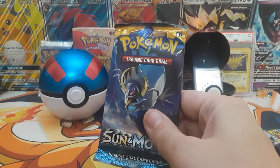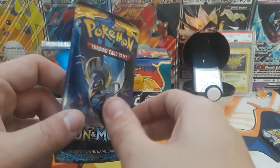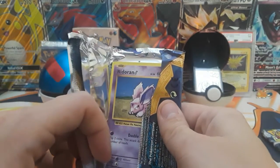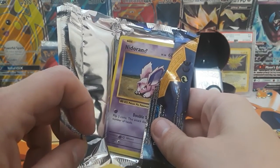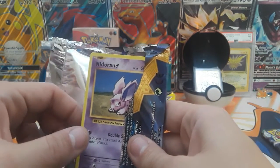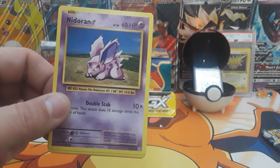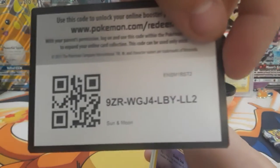Okay guys, I was opening up this Sun and Moon base set, and in the middle of opening it I look inside and look what's the first card — it's an Evolution card in a Sun and Moon pack. We have an Error pack, ladies and gentlemen. And I am 100% being truthful about this; this was in here when I was opening it up. I promise you, I did not do anything. This is my first Error pack. Let's see what we can get. Here's the code card, and it is Sun and Moon, as you can see.